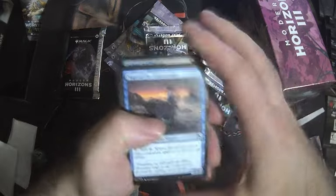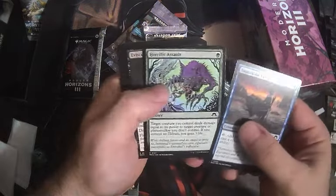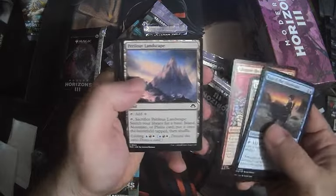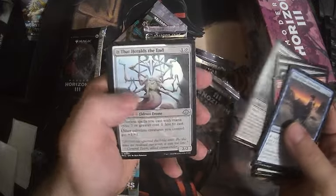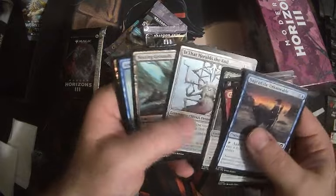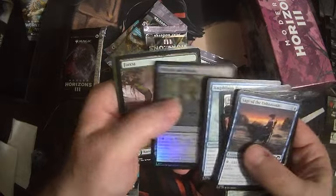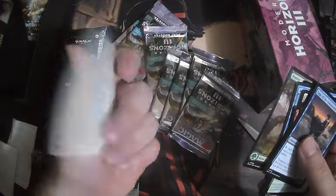That was a good first pack. Pack two: Sage of the Unknowable — good card for horrific assault — great uncommon. Glimpse the Impossible, another good uncommon. Perilous landscape, Crown Essence Reliquary — cool card — Propagated Drone, Heralds of the End — just a mono Eldrazi pack — Amphibian Downpour, foil Bloom Eldrazi Forest, and an art card.